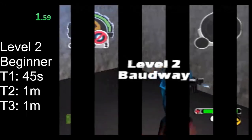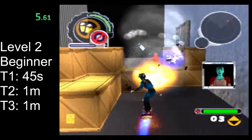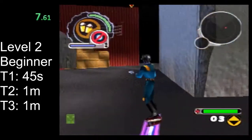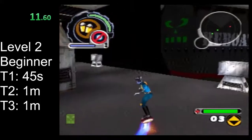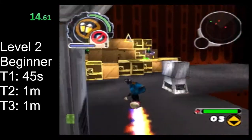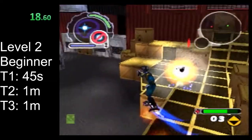In level 2, right away you're going to want to start shooting the pistol to break the boxes in front of you to give you a clear path out. After that, swing over to the left and pick up the blaster upgrade, probably killing the turrets as you do it.